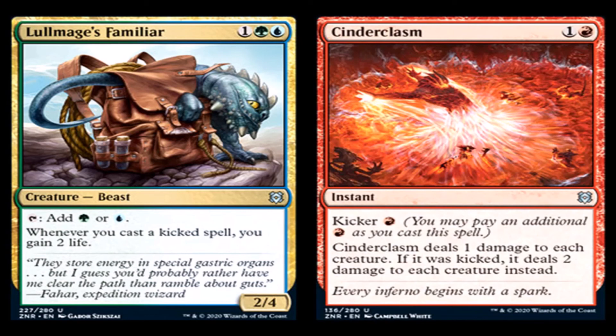Cinderclasm: one generic and a red for an instant, uncommon. Kicker: red. Cinderclasm deals one damage to each creature. If it was kicked, it deals two damage to each creature instead. This is actually a playable card, believe it or not, because most tokens are going to have two toughness. For three mana you're clearing the board of two damage. It reminds me of Cry of the Carnarium, which is about to get cycled out. I really think this card will see play in some red-colored deck that plays control, at least in the sideboard.